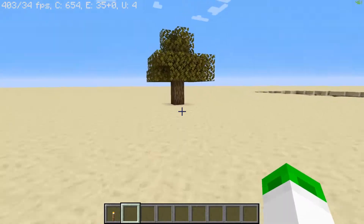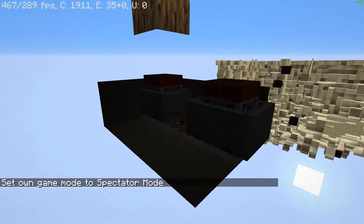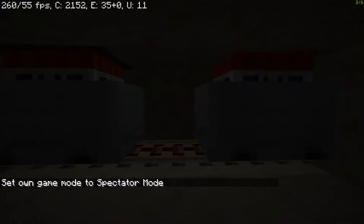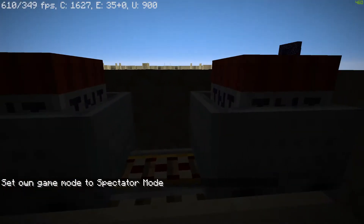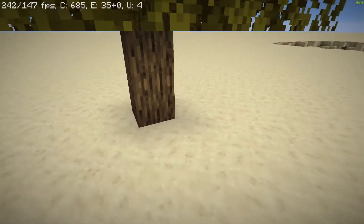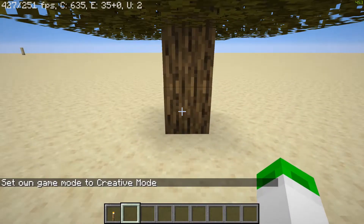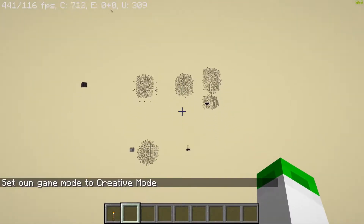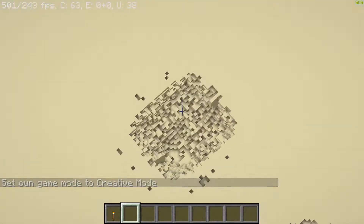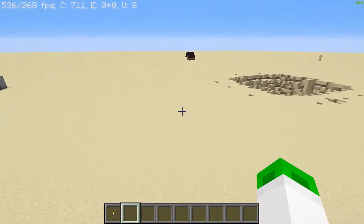So this is a tree trap. There are lots of these, but they normally aren't as powerful as this. It's the same concept as the last one, except there's an observer under here. Basically, one tick after you break this log right here, you will explode. Once again, all of these make huge craters, so don't do these on servers where people won't find that as funny.